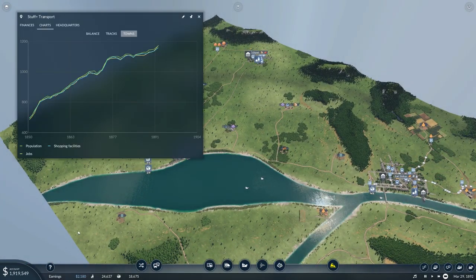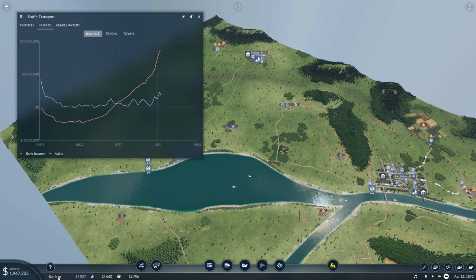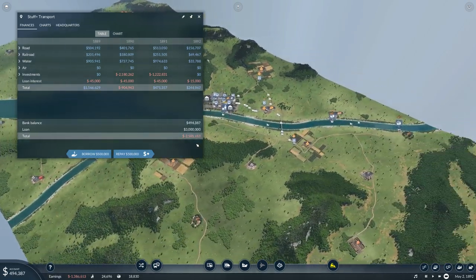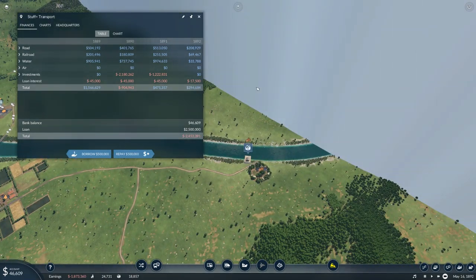In terms of money — look at the value of the company: skyrocketing. However, balance. Finances — repay, repay, repay. We are paying back all of that loan as much as we can. Down to 3 million, down to 2.5 million. And paying that off is, I think, the way to go.